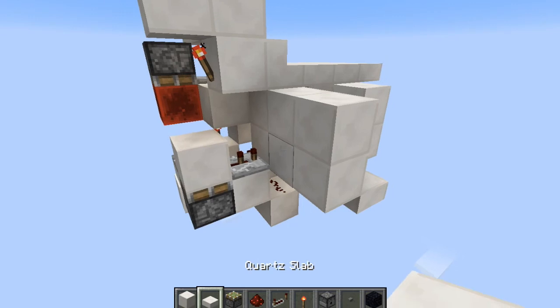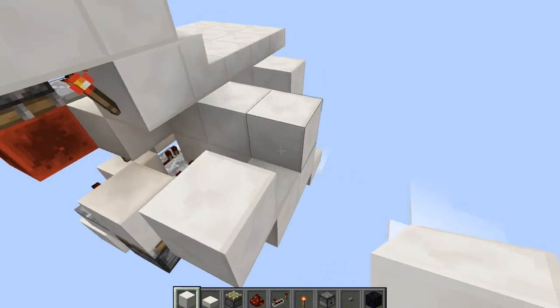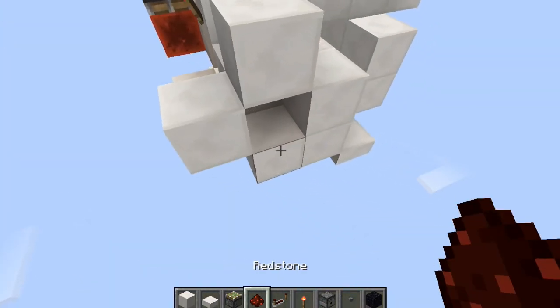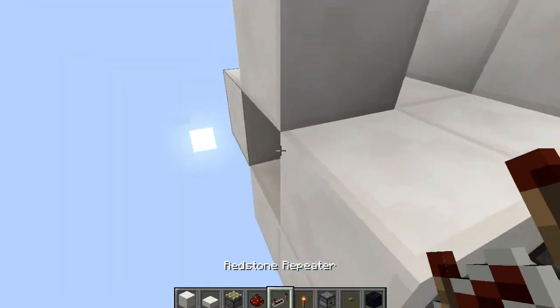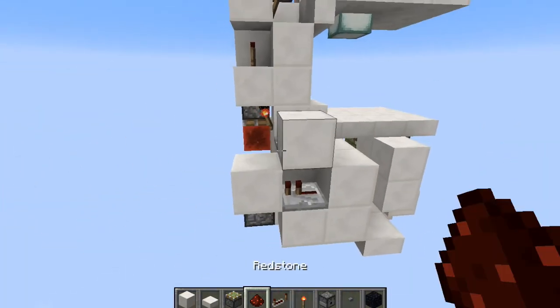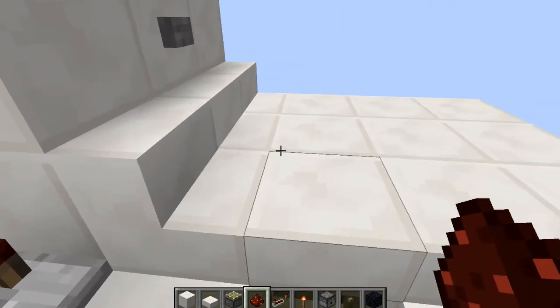Just place a button there, blocks around like this, and all you need here is a repeater right there and a repeater right there. Doesn't really matter what delay they're on, and a piece of redstone dust right there - that will activate the system for you.